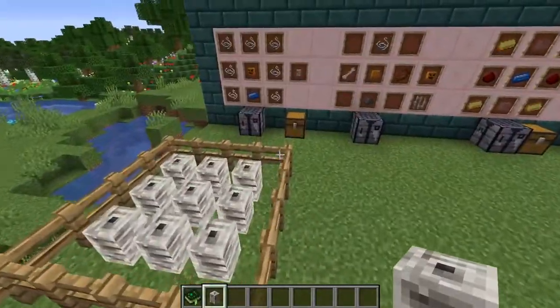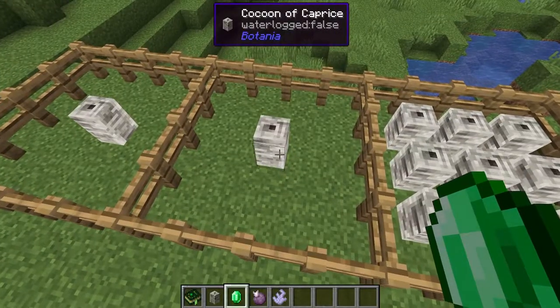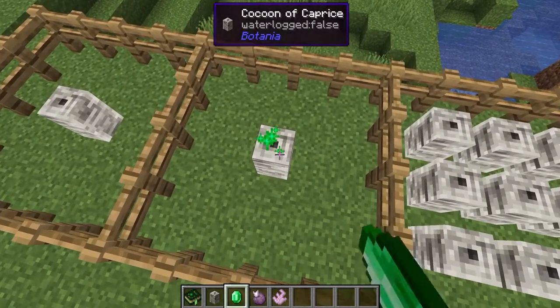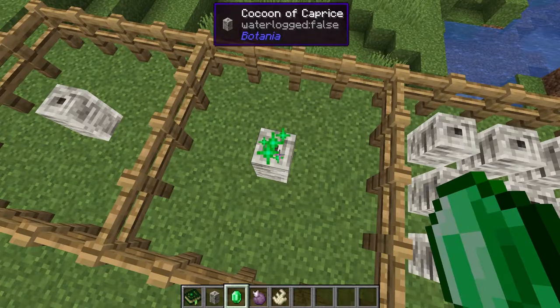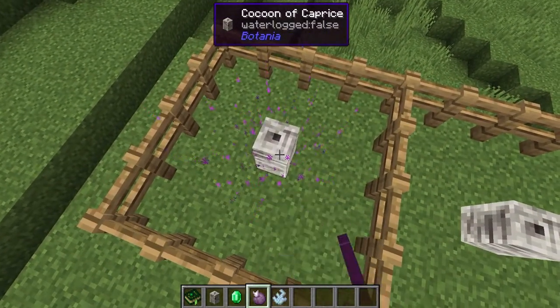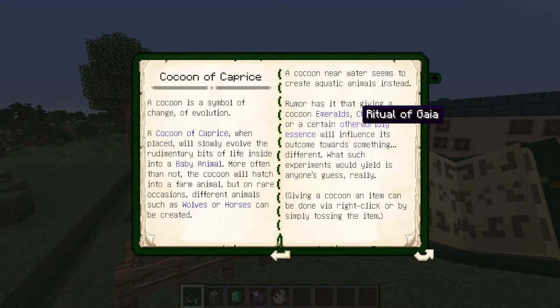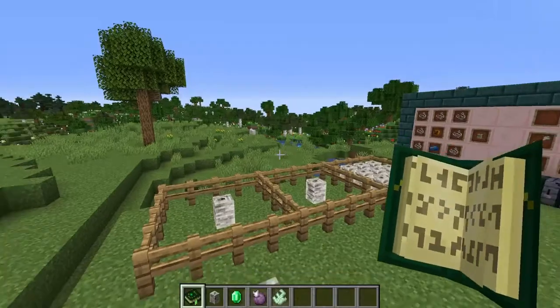So if we wanted to get some sort of villager we would actually have to give them an emerald. Let's give this little guy some iron here — we're going to give him quite a few and we can see we get all these little sparks. As well as that, if we wanted to get something from the end dimension we can give them some chorus fruit. There is one more thing it says in the book — you can give it some sort of otherworldly stuff, meaning the ritual of Gaia.